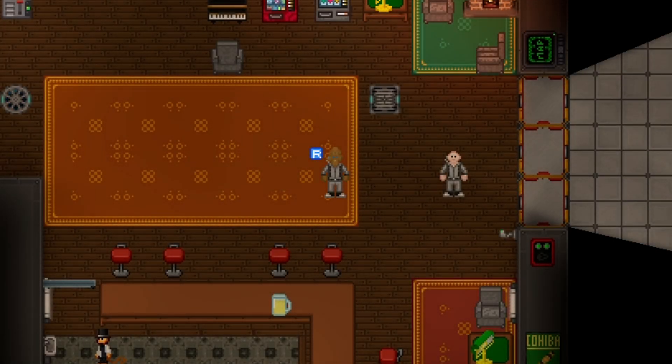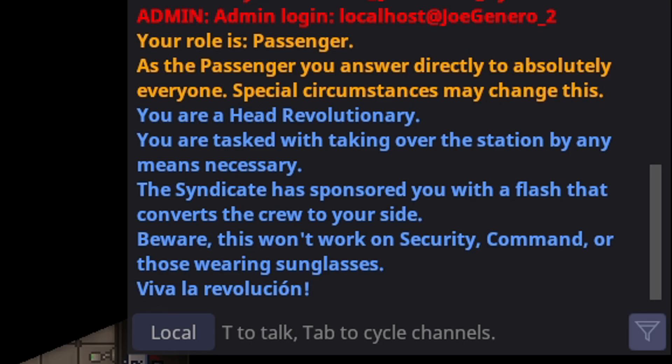Revolutionaries have been added to the game, and they are actually a pretty simple antagonist. If you are the head revolutionary, you are tasked with taking over the station by any means necessary. The syndicate has sponsored you with a flash that converts the crew to your side. Beware, this won't work on security, command, and those wearing sunglasses.